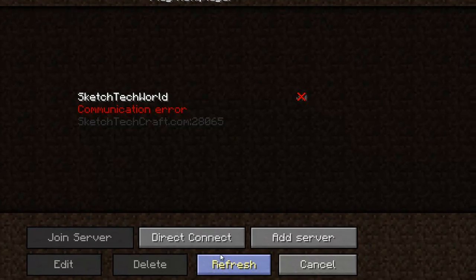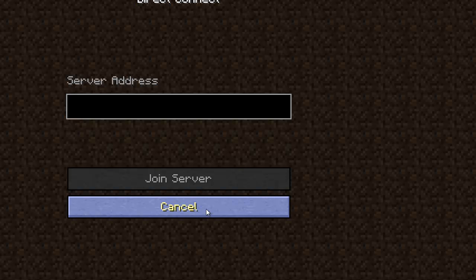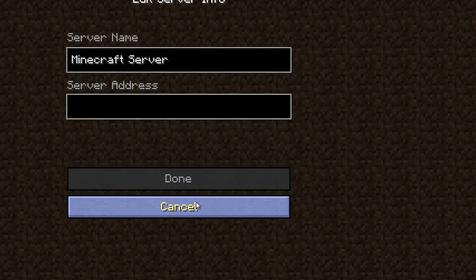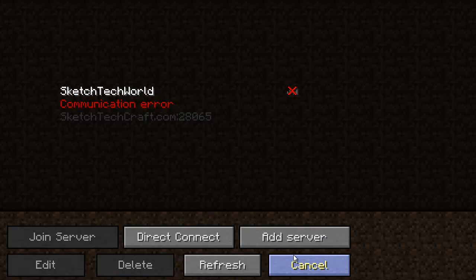In Multiplayer, you can either directly connect to a server by just typing the IP address as you would normally do in Minecraft version 1.7.3, or you can actually join a server by adding it to your list — like a favorites list. So you can add a server, save it onto your list, and then choose from them later. Or you can just directly connect. That's pretty cool.